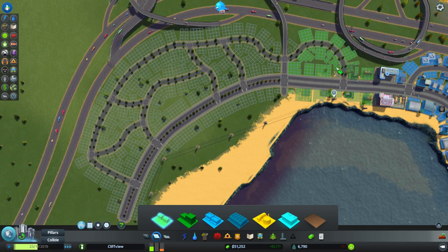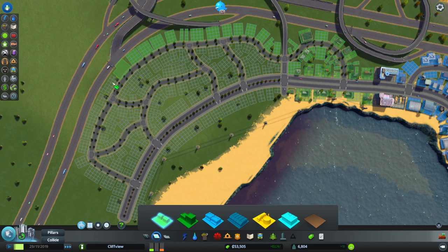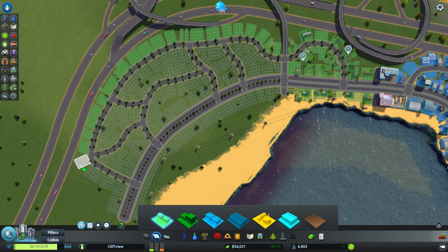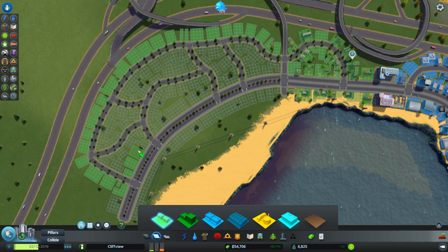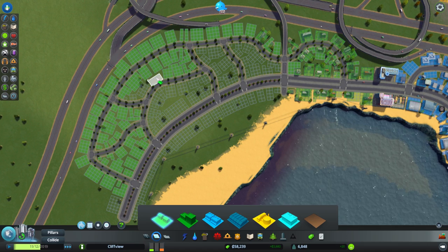I'm going to make an interchange down the highway a bit there, which will serve as another entrance and exit to this area — I'm going to have a few here. I could just paint this; it would be faster. Theoretically, what would be nice is if they had a square paintbrush for zoning.